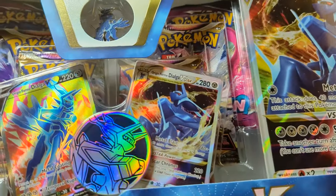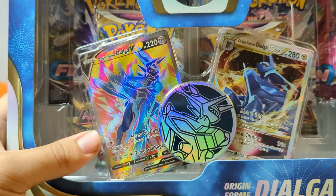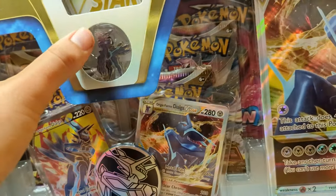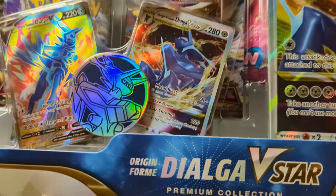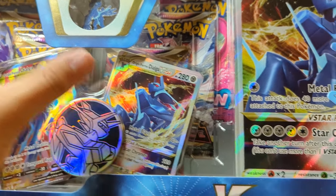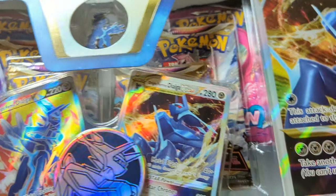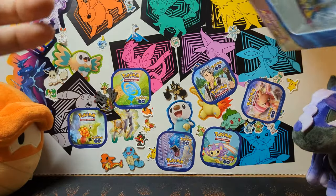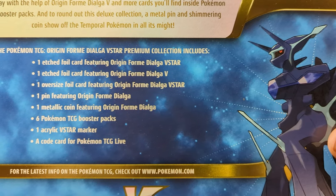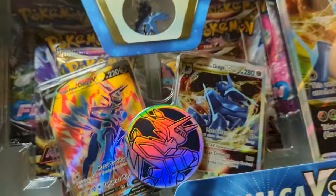Starting off with the Dialga box, let's go over what we're getting here. We're gonna get a full art promo of the Dialga V Origin Form, a coin, a pin, a V-Star badge, and what looks like a promo V-Star, then the Jumbo V-Star of course. It looks like we get six packs. Let's flip it over and see what the back says. Yes, it is six packs — pretty cool box.